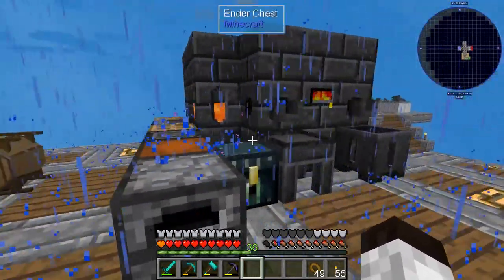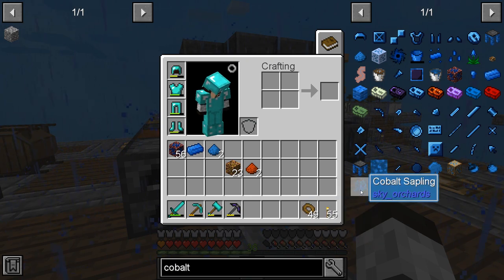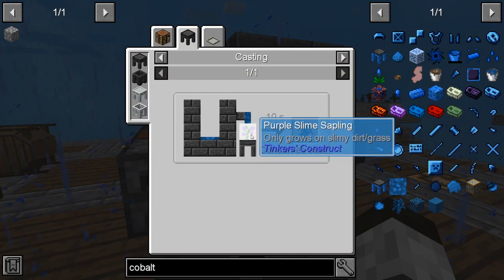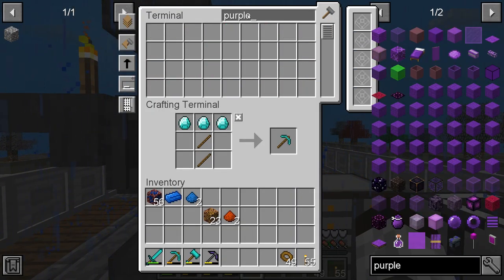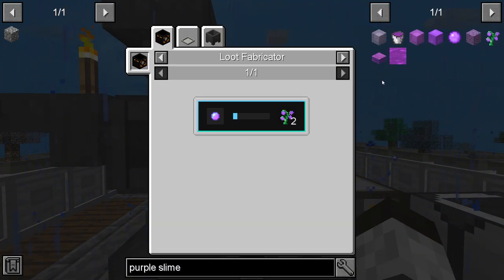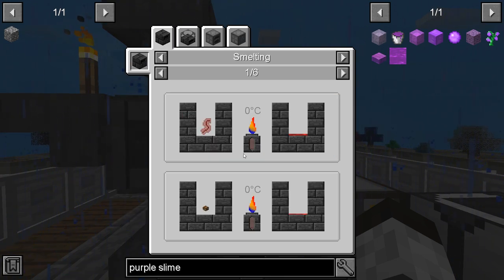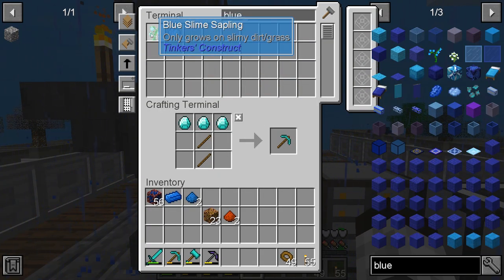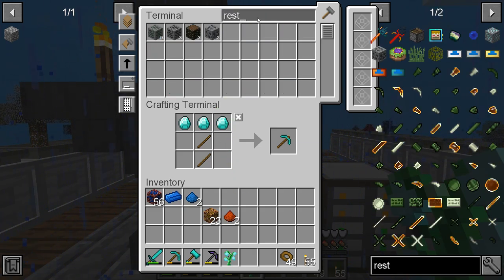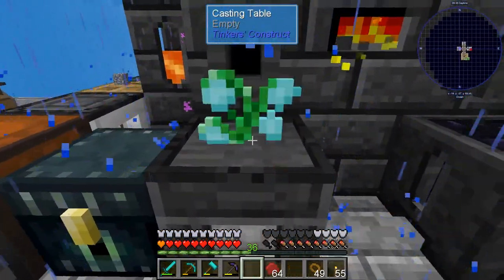Now let's look at how to make these saplings — that's really what we want. Looking at the Cobalt sapling first — you have to pour it onto a purple slime sapling. Do we have purple slime saplings? We don't. So how do we get one? We take a blue slime sapling and destabilized redstone. To get destabilized redstone we use redstone in the melter — that's easy. Let's get some blue saplings and some redstone.